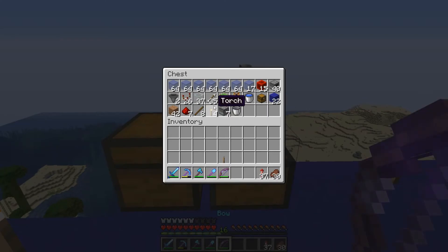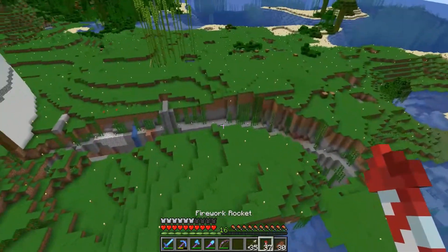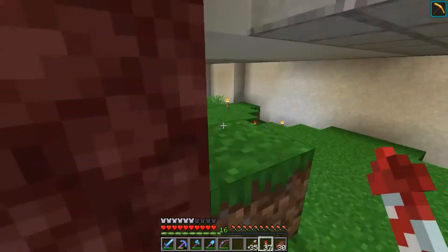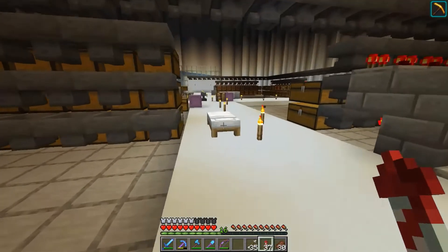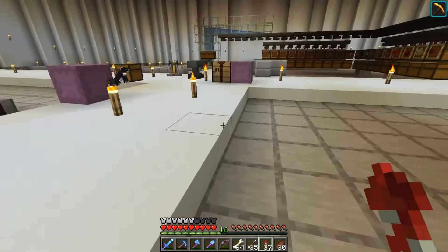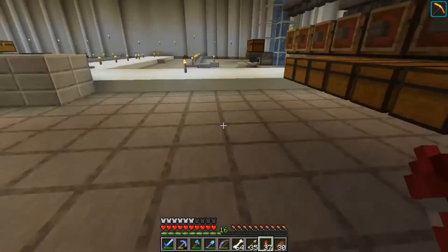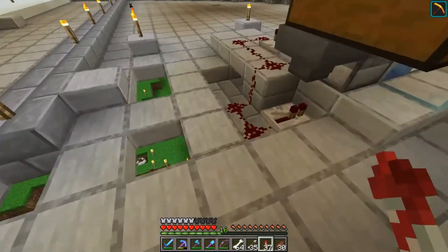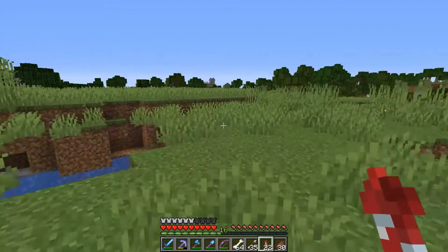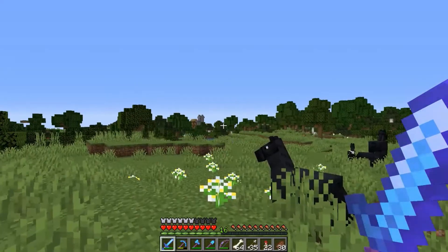We are going to get some bone meal from our storage system. Let's grab a stack of bones — I haven't got much bones but I've got loads of bone blocks so that's not a problem. We are going to fly to the plains.